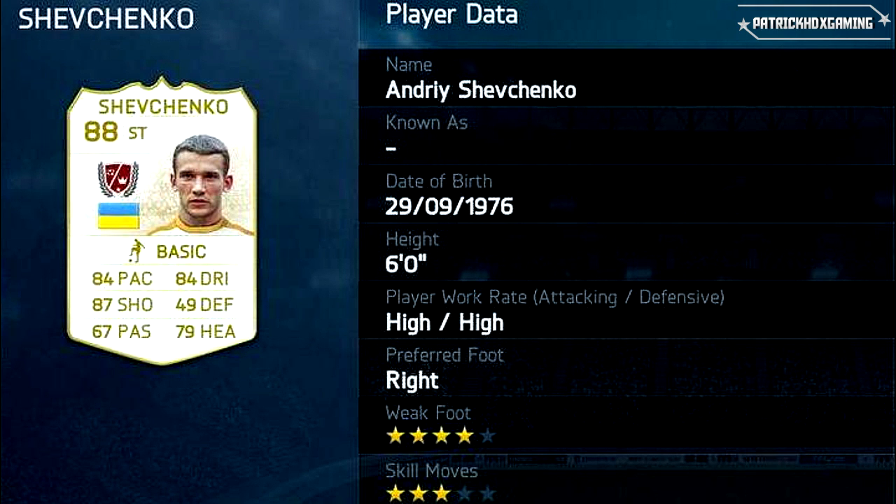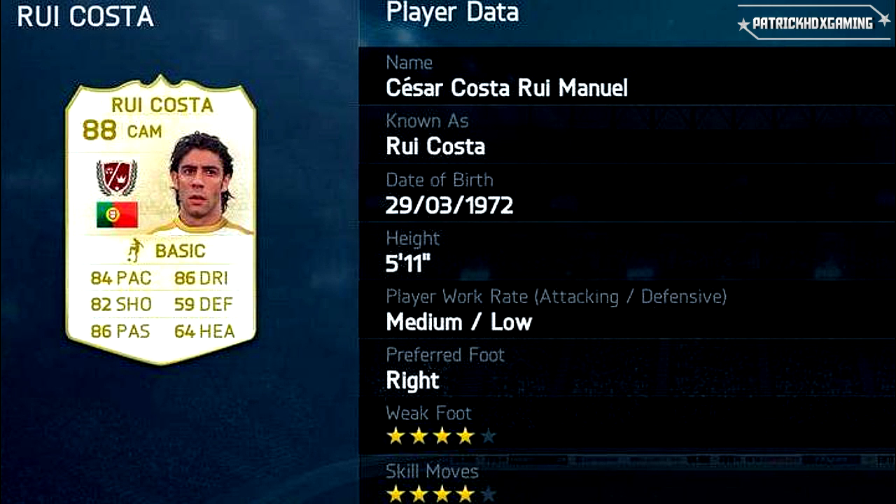Next is Andriy Shevchenko — maybe one of the most loved football players ever in my opinion. You can't hate this guy. 84 pace, 87 in shooting so he's just awesome in the penalty box, 84 dribbling, 79 headers, and 88 overall rating. Shevchenko will be a great striker in my opinion.